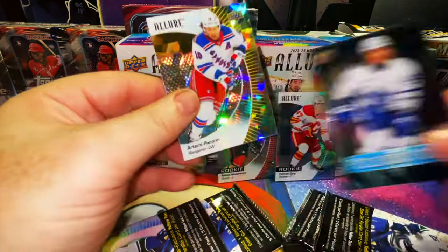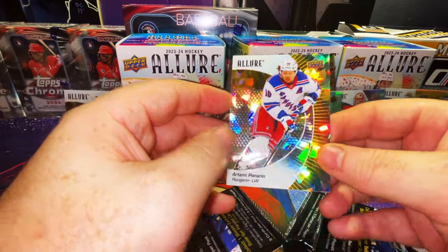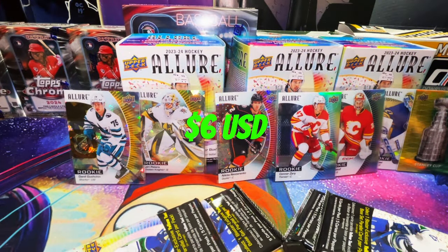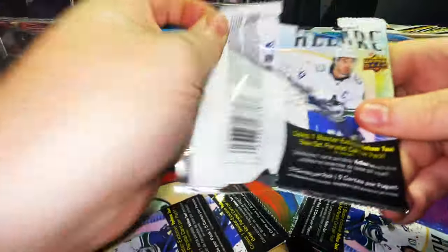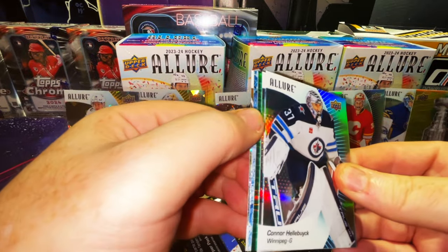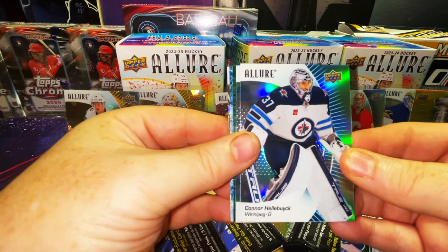A yellow taxi with Artemy Panarin - not bad. Wow, these are great cards! Whoa - what is that? Alright, Connor Hellebuyck for the Winnipeg Jets!